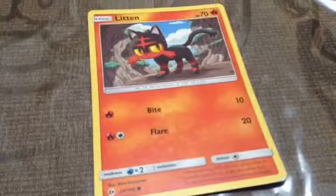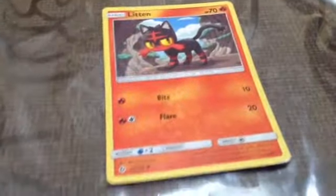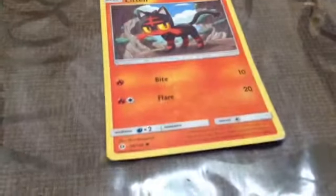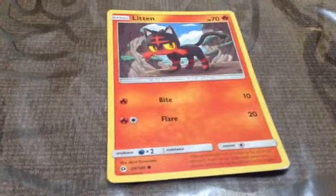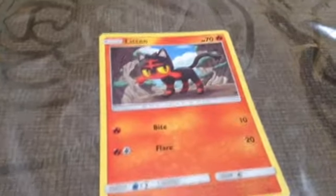Now we're moving on to Litten, and he's one of the new Sun and Moon cards. This is in English — he has Bite 10, Flare 20, and HP is 70.